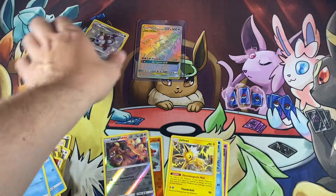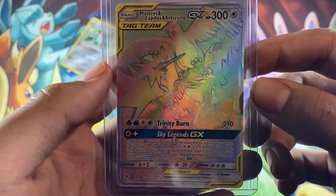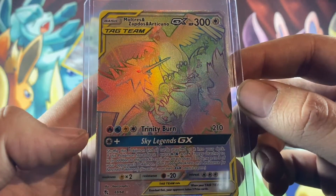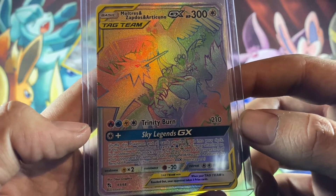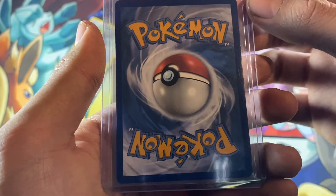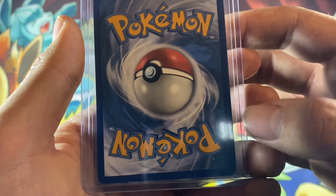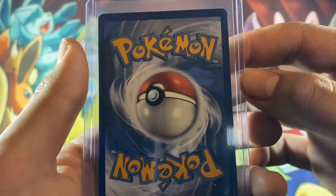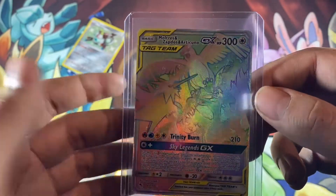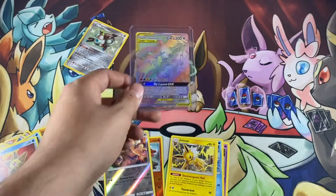But oh my gosh, look at this amazing card. Wow. Trinity Burn, 210 damage. Absolutely awesome card. How's the centering? Looks a little more top heavy than bottom. Edges seem decent besides that. It's hard to tell the centering for this side just because there's not much of a border — it's all over the place.